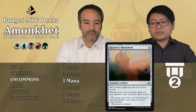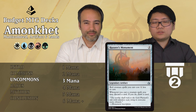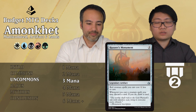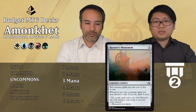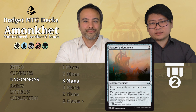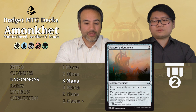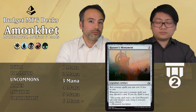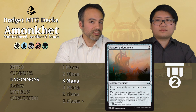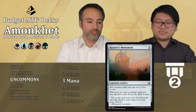Hazoret's Monument: 3 mana, legendary artifact. Red creatures cost 1 less to cast, and when you cast a creature spell you may discard a card — if you do, draw a card. Rummaging! Every single creature you play and they're made cheaper, then you're also rummaging. In limited we're digging for our bomb, our premium removal, and getting rid of maybe the lands we don't need to get something better. Super powerful. This is definitely Tier 2.